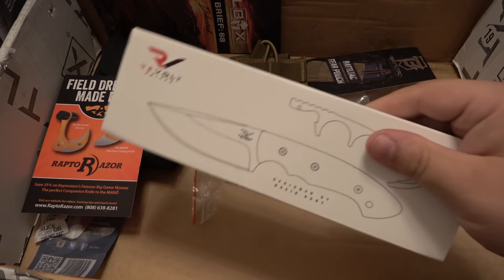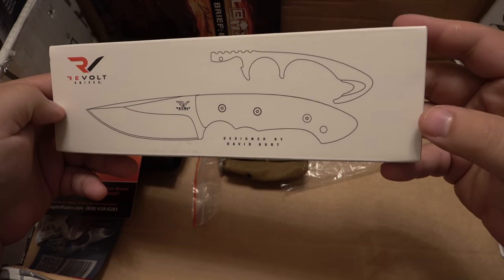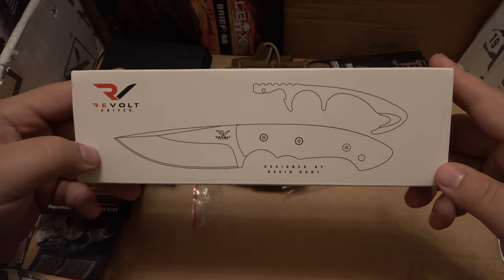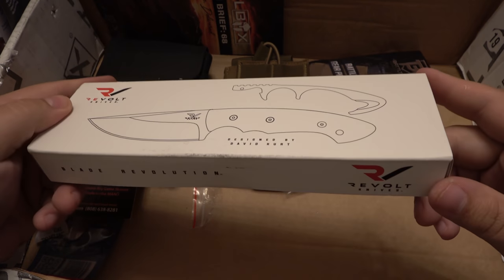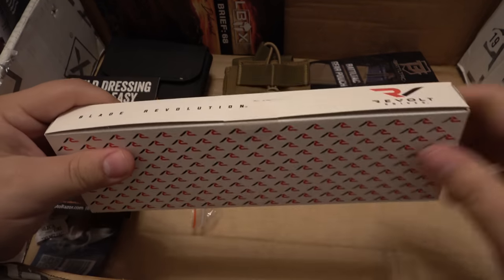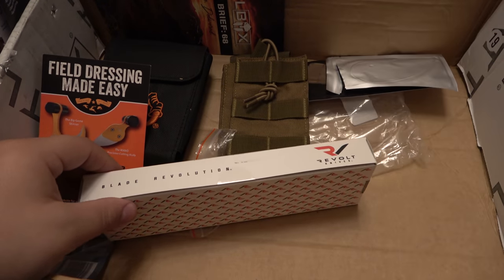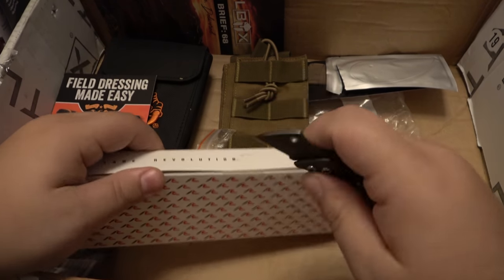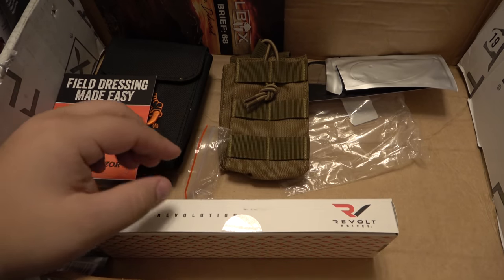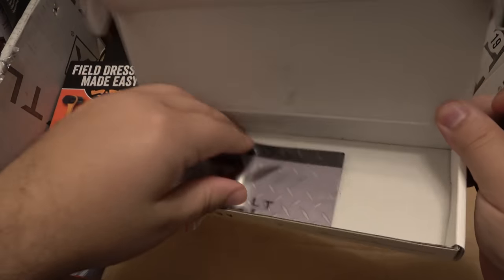Finally we have a knife. I'm looking at this and I'm a little confused. This is Revolt Knives — it says designed by David Kurt. Let me take a look first. It's just a wrapper — I thought I forgot a blade. Let's use that other little knife to open this — so you both win regardless of who picked what. Let me explain why I'm a little confused. Let me take this out too — a little paperwork here.